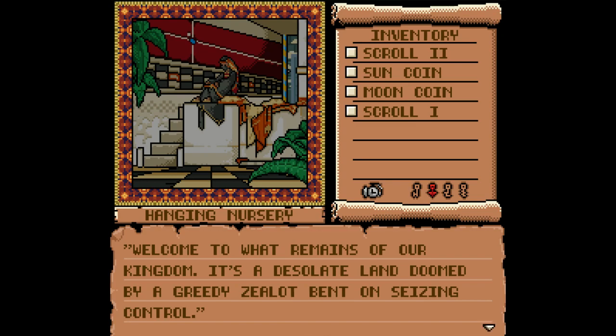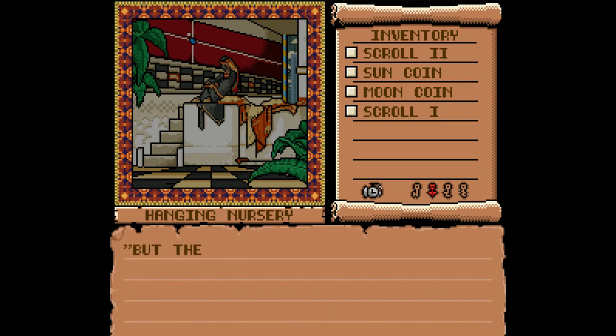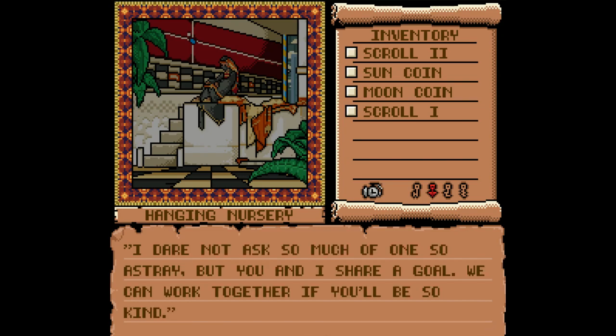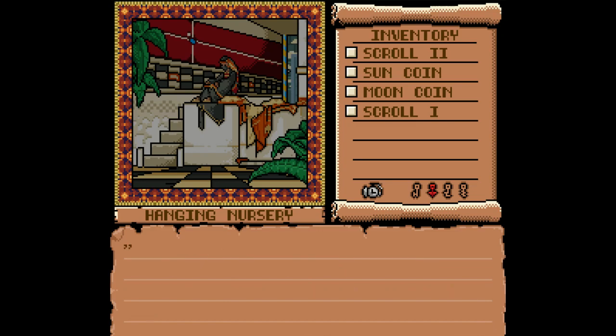It's spelled Z-E-A-L-O-T, I say Zealot — deal with it. Sorry, that's just like an inside thing with my friends and I. Anyway — 'by a Gris Zealot bent on seizing control. He's the one who sent you here. That charlatan is from this world and was banished to yours after an ill-fated attempt to take over our land.' Well, that explains some things. 'But the damage had already been done. You wish to escape, but my powers have weakened significantly. I dare not ask so much of one so astray, but you and I share a goal. We can work together if you'll be so kind.' Is this going to be another 'would you kindly?' There's an important broken instrument within these walls. A friend of the south will help you fix it.